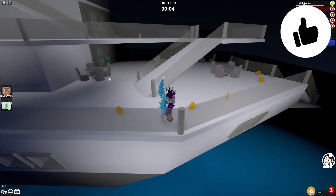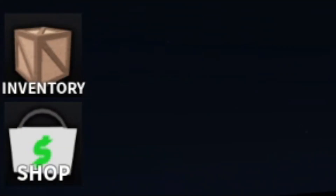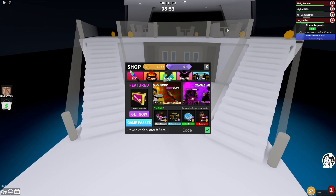Right here, if you do not know about it in Guesty — the disclaimer for codes — what you're gonna want to do is go over to the left where it says Shop, click on that, and then the code menu comes up. So let's just get into it now.